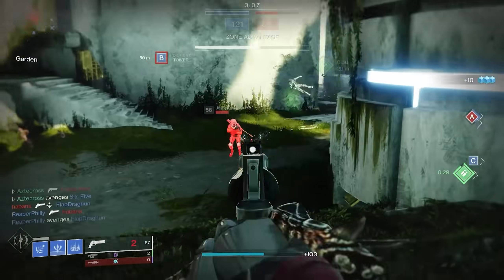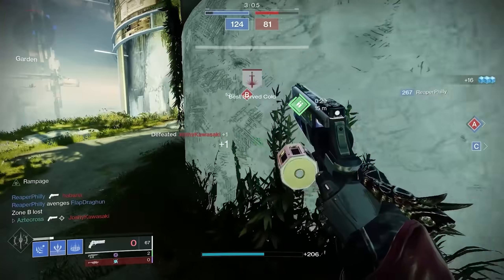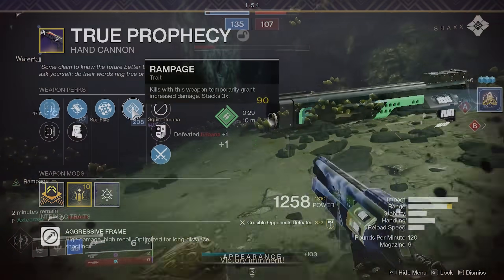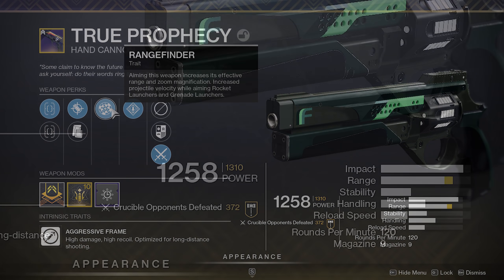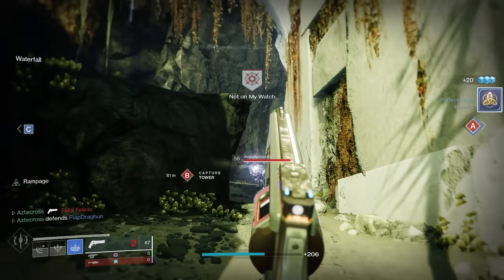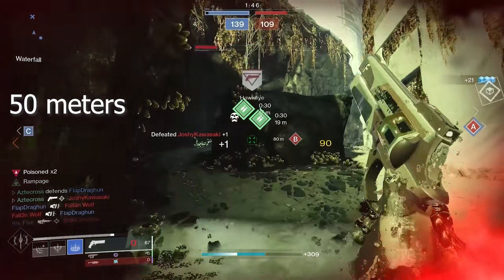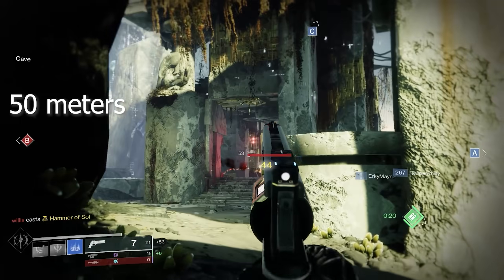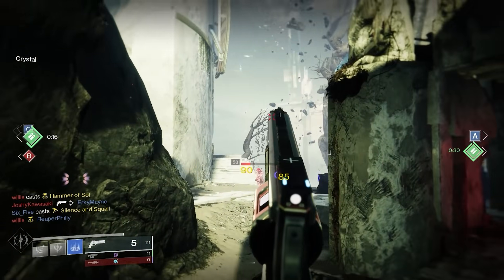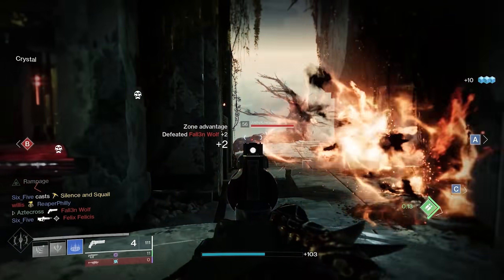But after this week of Trials, after going through my vault and tracking down the best 120s I had, I came across this True Prophecy — Rampage, Rangefinder, very high range. This weapon actually has the potential to not run into damage falloff until 50 meters. Rangefinder substantially throws the range up of our hand cannons.